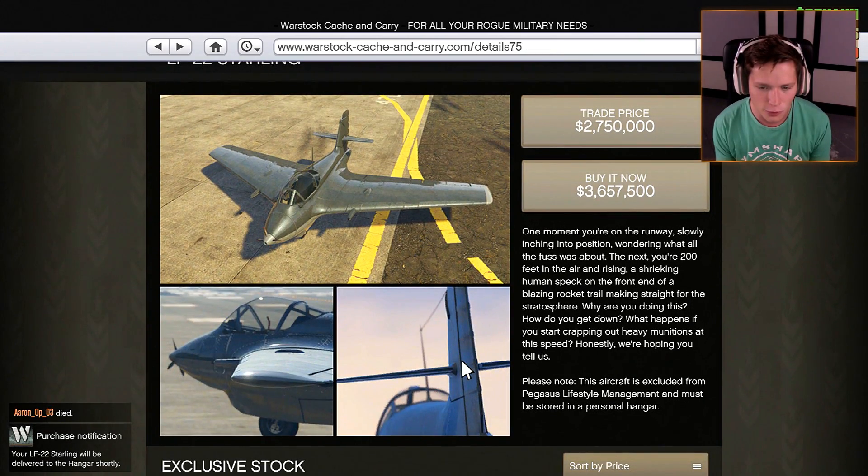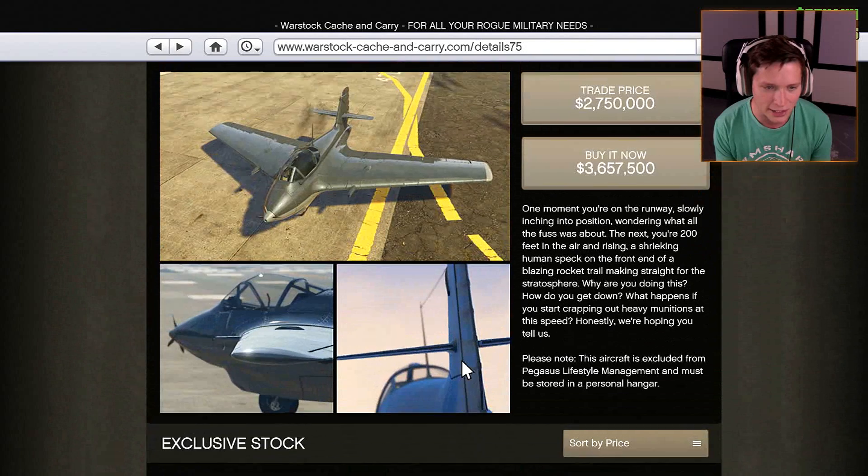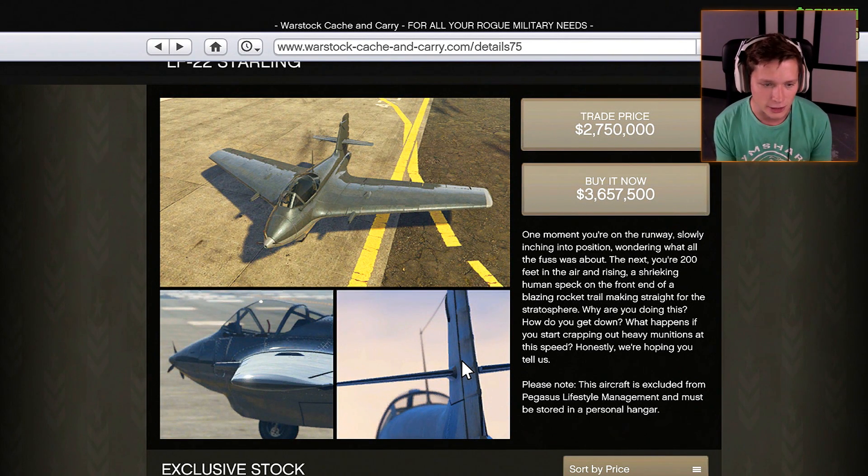Let's see what we bought. One moment you're on the runway, slowly inching into position and wondering what all the fuss was about. The next, you're 200 feet in the air and rising, a shrieking human speck on the front end of a blazing rocket trail making straight for the stratosphere. Why are you doing this? How do you get down? What happens if you start crapping out heavy munitions at this speed? Honestly, we're hoping you tell us. So it sounds like this is going to be the speedster of the group.